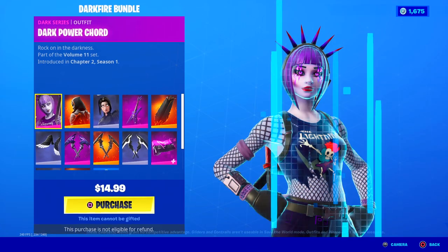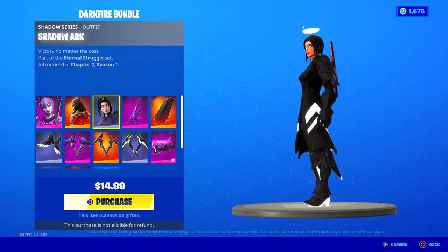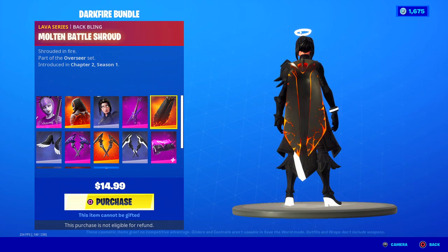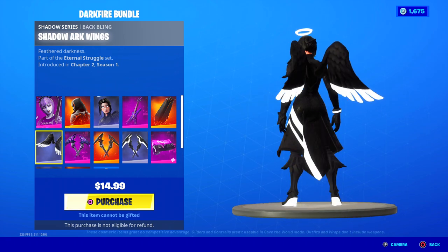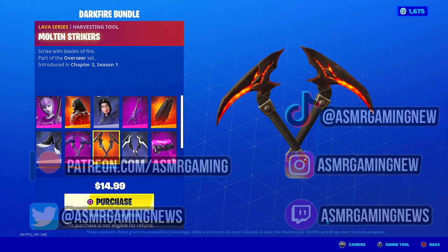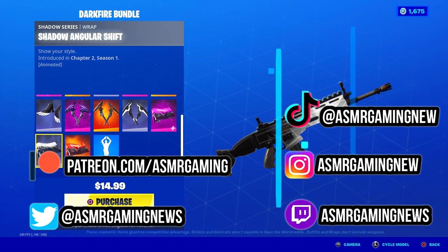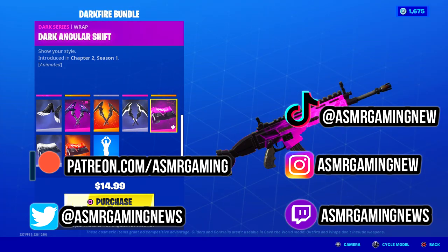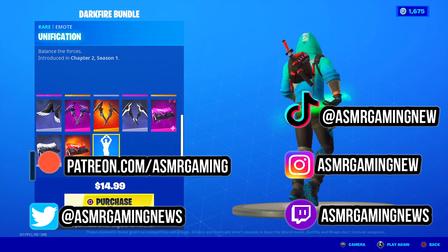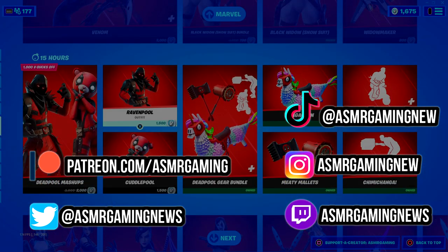And over here we got the Dark Fire Bundle with Dark Power Chord and Molten Omen skin. I like Dark Power Chord, and Shadow Arc is my favorite — I really need to buy this before it goes or I'll regret it. Here's the back bling and Molten Battle Shroud, Shadow Arc's Wings — look at these wings, they're so cool on John Wick, perfect combo. You get a Harvesting Tool, another Harvesting Tool, another Harvesting Tool, a wrap, and the Unification Emote in this bundle. It's super worth it — you get three harvesting tools, three wraps, an emote, three back blings, and three skins for only $14.99. That's definitely a better deal than the Frozen Legends Pack.